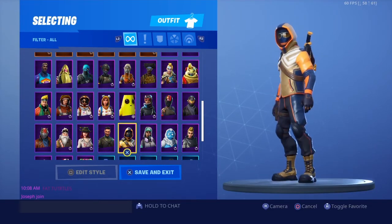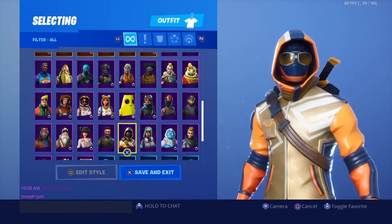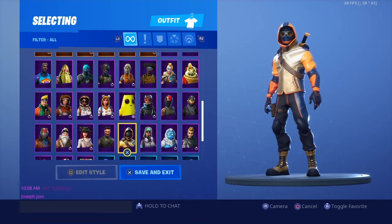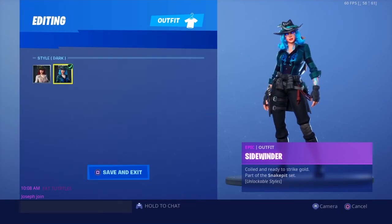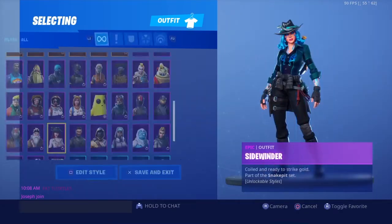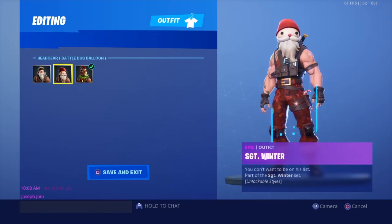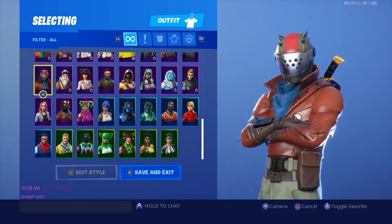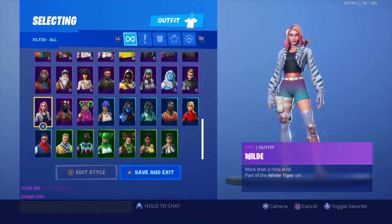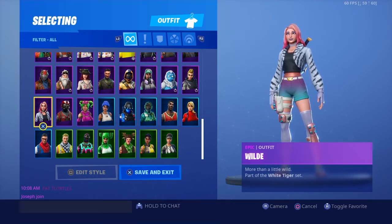Technique skin from Season 4 — fire back then but not anymore. Striker is a starter pack, probably from Season 5. Squad Leader — don't like it much. Sidewinder — this version is way better than the other one. Sergeant Winter from Season 7 — still a trash skin. Rust Lord — the toxic 'Take the L' guy himself, Season 3. I'd still rock it but I don't because it's too basic.